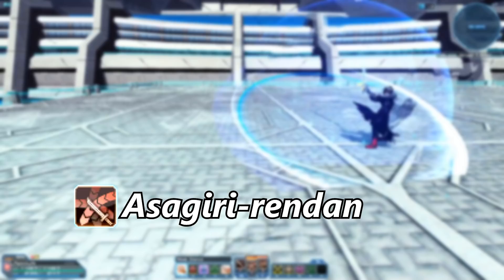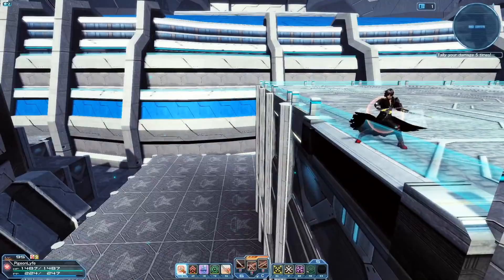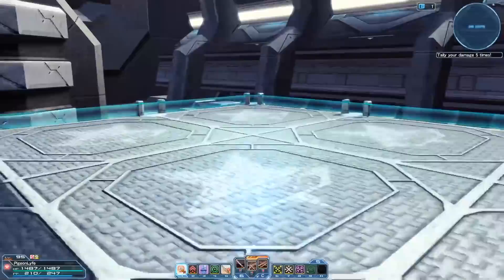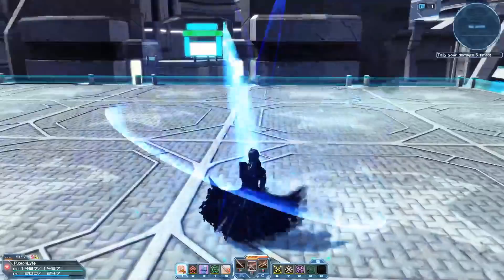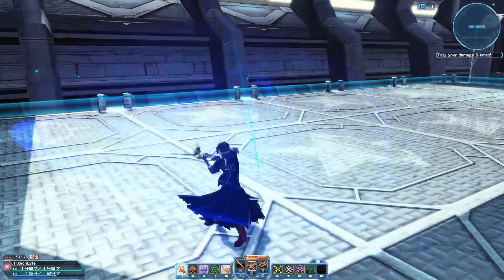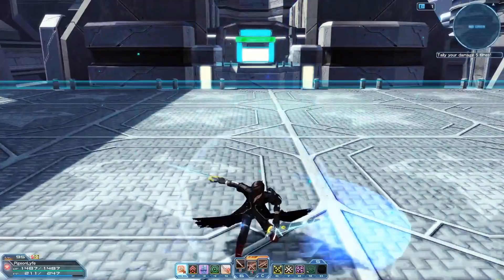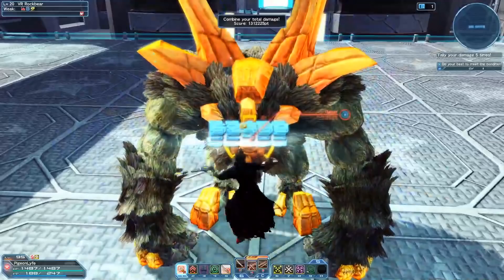Asagari Rendan is a katana photon art that dashes you forward a long distance, then performs seven unique slashes around your character. The first six slashes do 12.5% of the total damage each and the last horizontal slash does 25% of the total damage. This photon art is great for movement and gap closing on certain bosses and monsters. The animation can be cancelled by guarding or dashing, and the dash allows you to be invincible so you won't get hit unless you're in the attack animation. You can also move in multiple directions during the dash and attack, and cancel the dash by turning at least 90 degrees from the original position. This wouldn't be your go-to DPS photon art, but it's great to gap close and deal some extra damage when you reach your target.